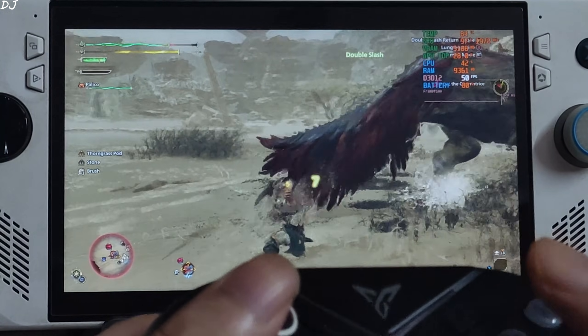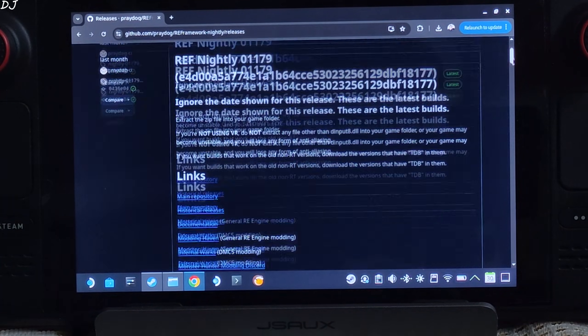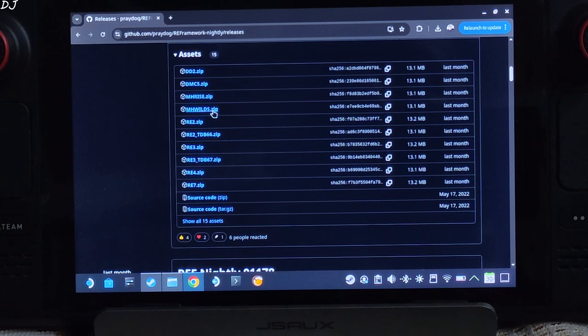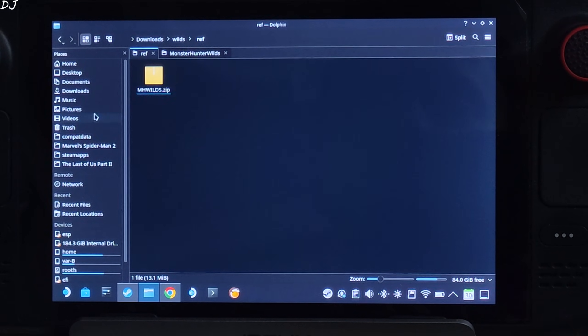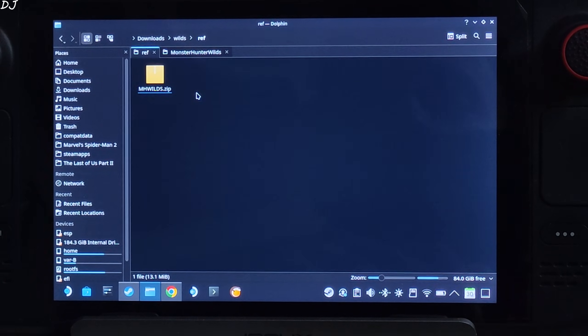Now I'll test on Steam Deck. This is the latest nightly build of RE Framework — just download it from its GitHub page, link is in the description. Expand the Assets section and click on mhwilds.zip. Download will start. Open Dolphin file explorer, go to Downloads. Here you'll find the RE Framework zip file you just downloaded.